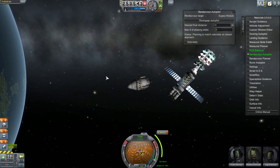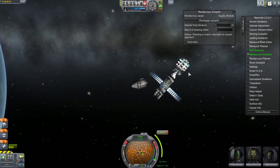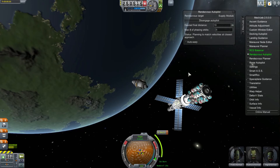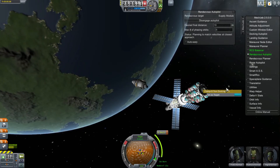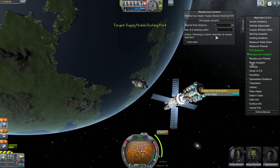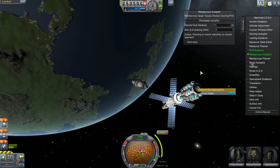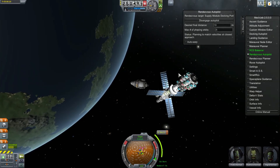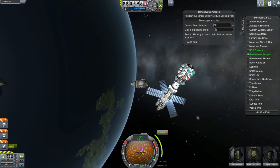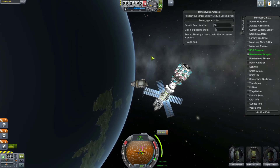It should disengage the rendezvous autopilot once we get to within about 10 meters. Now we're getting very, very close. If you're going to dock, you'd have a port on this module, so make sure you come up and set the docking port as your target instead. If we set that as our target, it'll get a little bit closer. Another safety precaution is to switch to your station if you have solar panels and retract them.